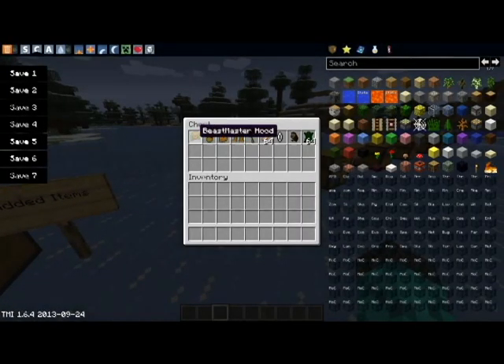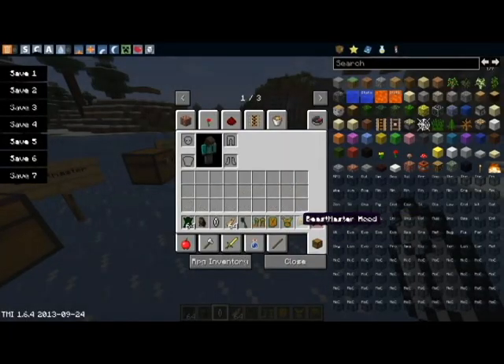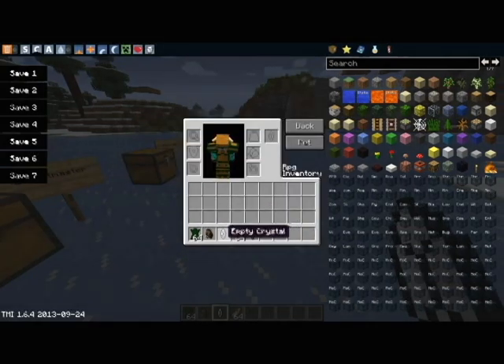Next we have the Beastmaster hood, body, leggings, and all this craziness. So what better way to try it all out than to actually try it out. We're simply going to go right here into our survival and open up the RPG Inventory.